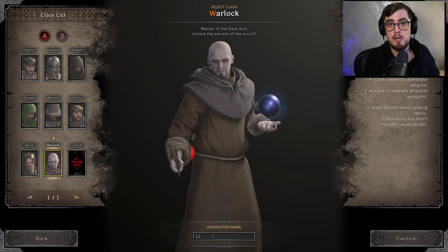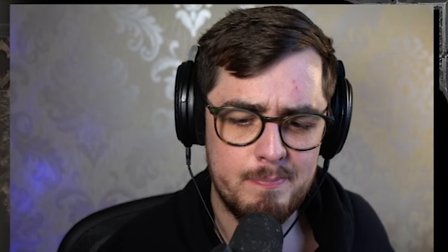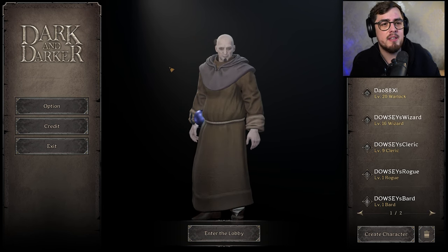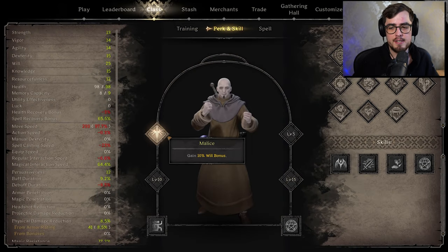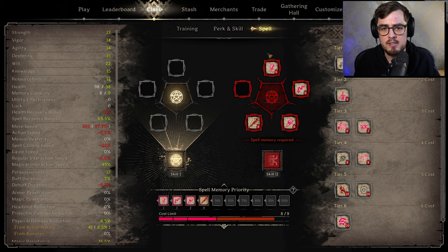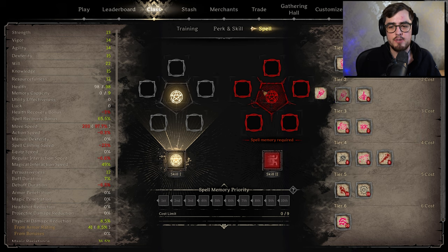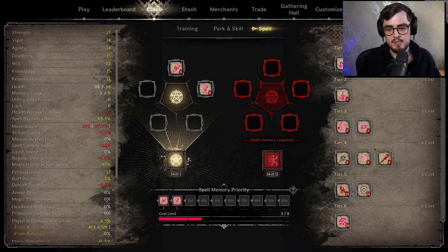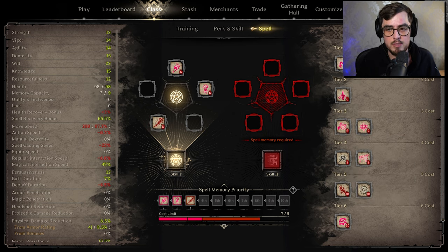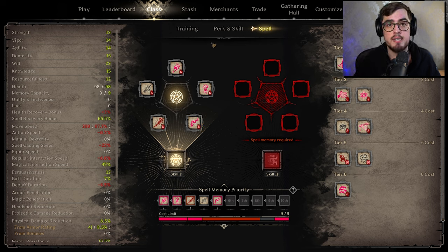Let's get started. I'll create a level 1 Warlock for this video. Head on over to the class tab once you're in the lobby to change your perk. We're going to change our perk to Torture Mastery — this is the best way to do bosses. I prefer to keep Phantomize equipped, as it will save you against Cyclops' Rock 4 and sometimes the Cave Troll shout. For spells, we're bringing Curse of Pain, Power of Sacrifice, Hellfire, and we can afford to bring Bolt of Darkness and Curse of Weakness as our final two, though they are not necessary to kill the bosses.